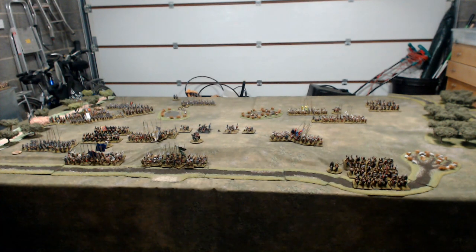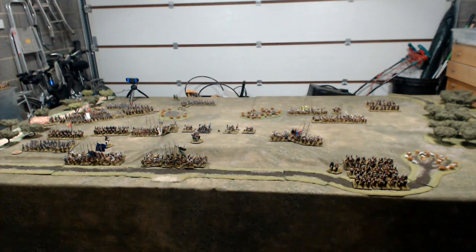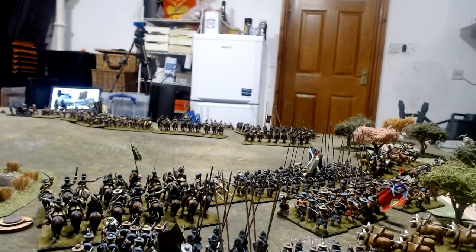Whitstock was what a wargamer would call a meeting engagement with an off-table flank march. The Swedes, recovering from the disasters of Lutzen and Nordlingen, played a blinder, with their divided force trapping the imperialists with an almost perfect pincer movement. In this clip, the Scots Brigade are about to attempt forming for Salve to pepper the Papish hordes.